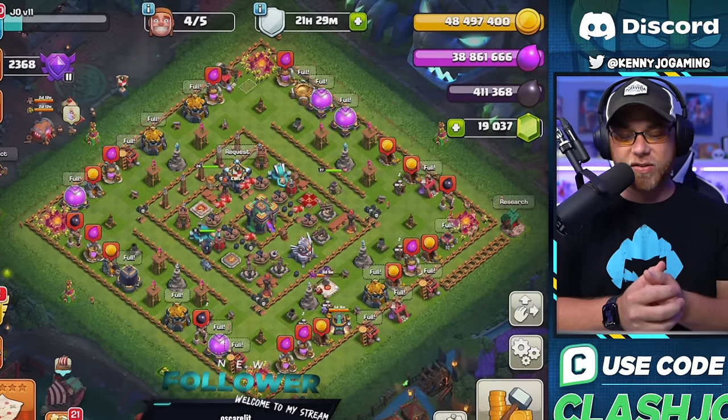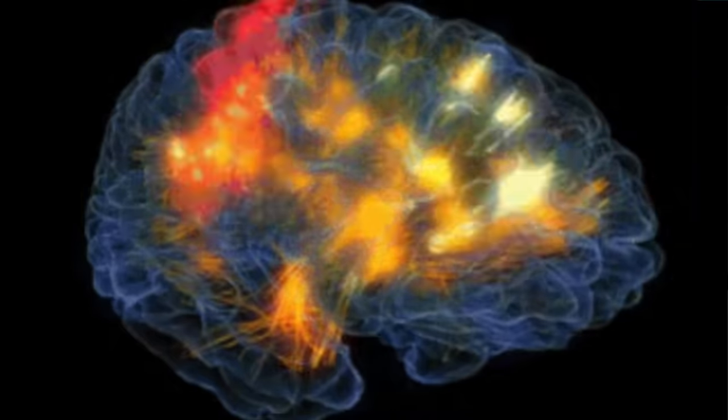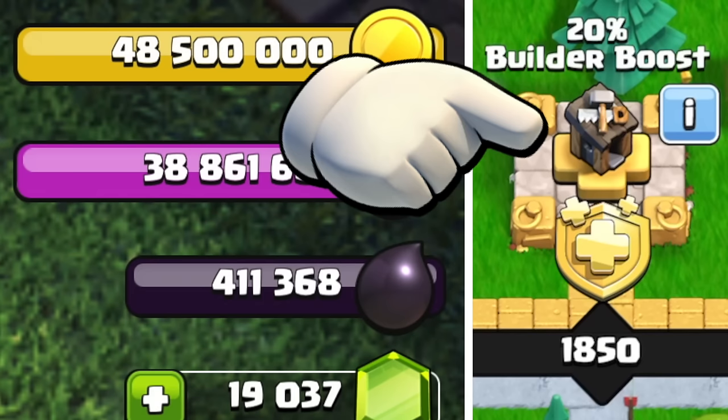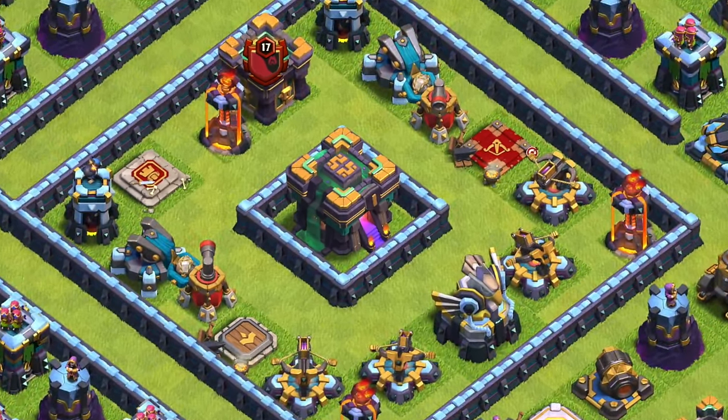We started the stream with 48 million gold and 38 million elixir, thanks to some big brain preparation to fill our storages prior to a massive season bank payout. With so much loot available paired with a 20% builder boost, we would surely reach level 14 walls by the end of the stream.